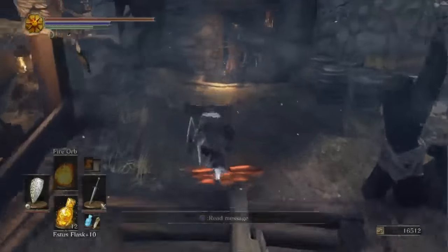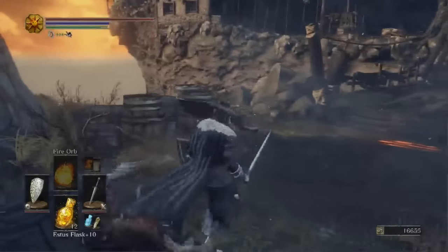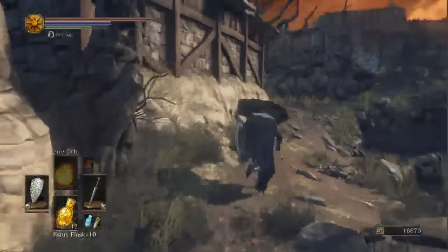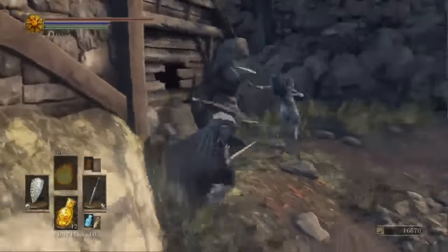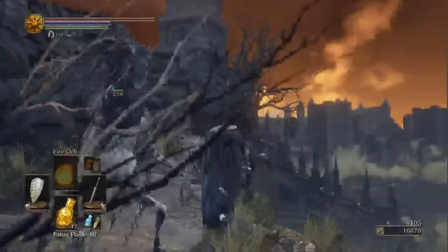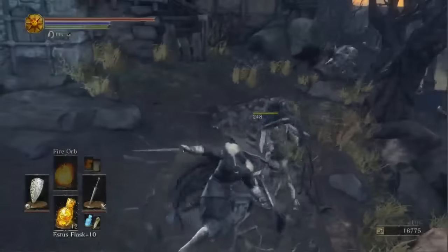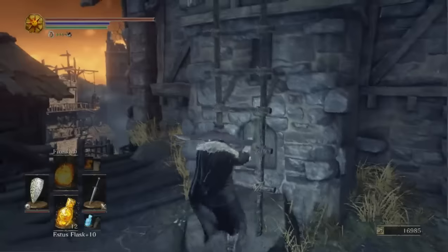At the end of the bridge, go ahead and kill both of those guys, but we are not going into the house. Instead, we're going to roll through the barrel. Here you will be jumped by plenty of the little assassin enemies. Go ahead and wipe out all of them that you need to kill, then head up the ladder.